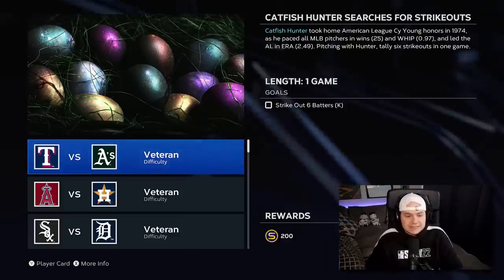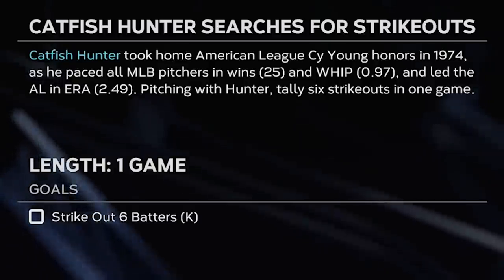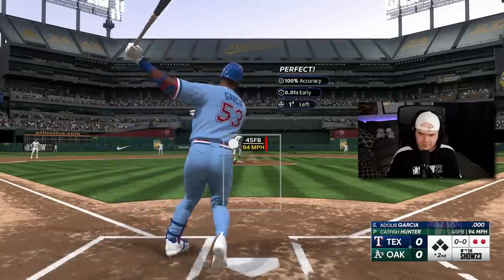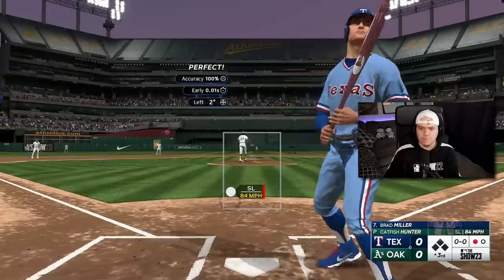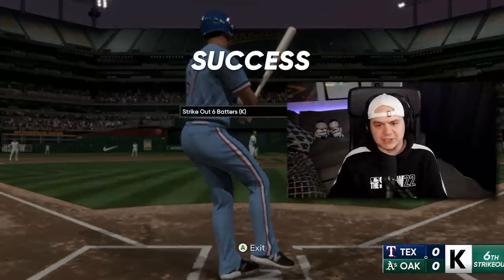First one: strike out six batters with Catfish Hunter. One, two — got him up top. Halfway there. Fastball high and in for number four. See ya. Boom, number five. And there it is — six strikeouts.